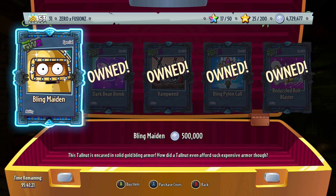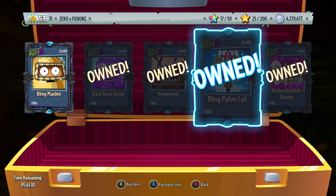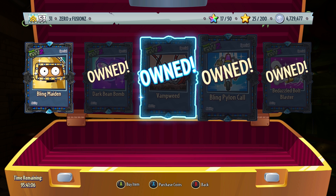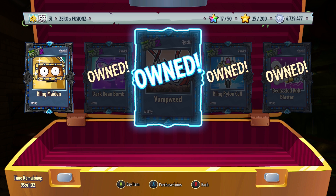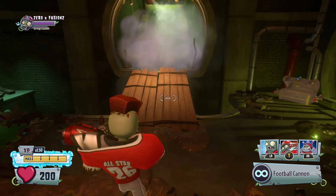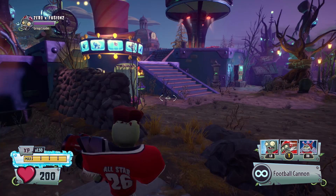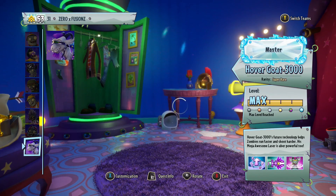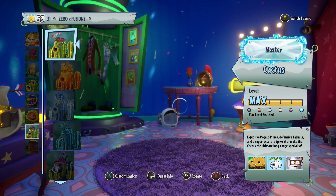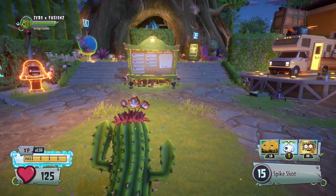He's got Bling Johnny! Interesting. They've put Bling Johnny and the Dark Beam Bomb together. The Bling Pylon Mech and the Pizzazzling Bolt Blaster are also available — those three were last shown together as well. So now you can get them again. We have the Dark Beam Bomb and Bling Johnny, which costs 5,000 coins. We're going to go pick it up. I would have preferred a non-bling ability, but it's still something new.